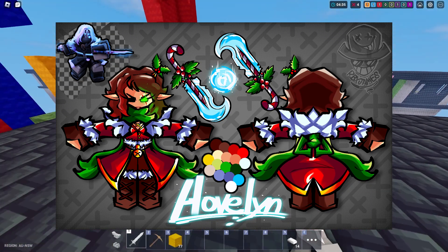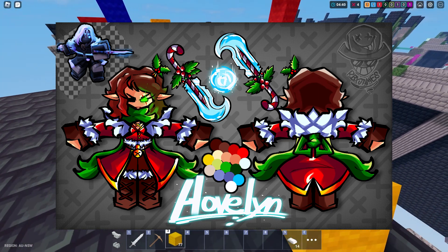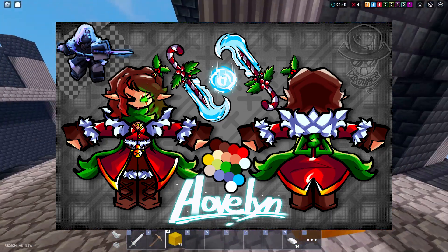The dual-wielded sword you get with the Evelyn skin looks sick to be honest. And I think that blue orb in the middle is what you'll click on to activate the ability.